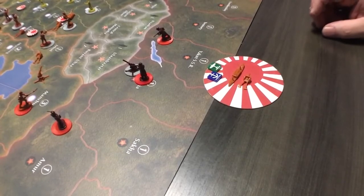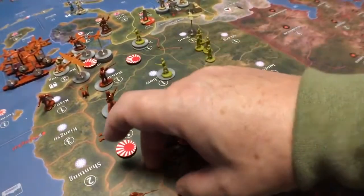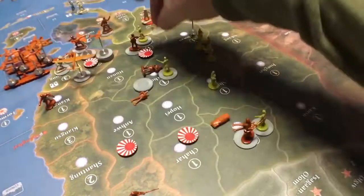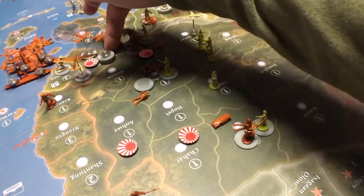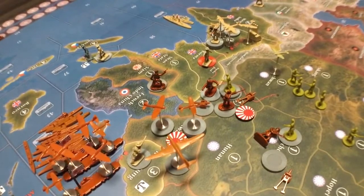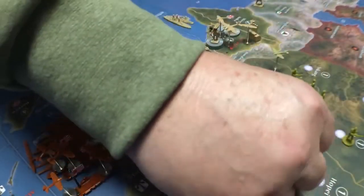Then you take your turn and basically all you're going to do is move everybody up. Move these guys up, come down here, and you've got all these guys in here — they're going to come after the road as well. All of these guys are going after Yunnan, not the guys in Siam since you don't want to declare war. I've moved as many people into Yunnan as I could and moved everybody else up as well.